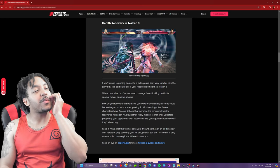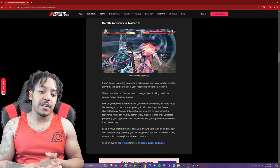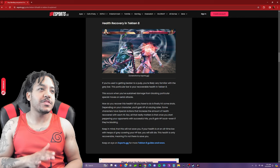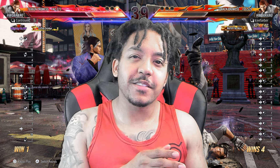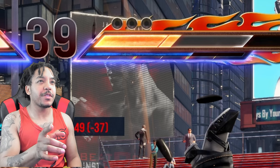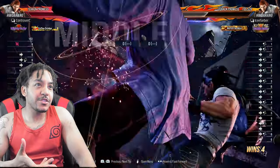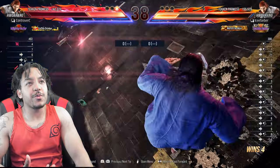Certain moves do interrupt the flow of your recoverable health though. Each character has certain moves that can interrupt that recoverable health pool. If you are hit by one, an example of that type of move is the rage art — when the rage art is used, it deletes that recoverable health completely. I have an example here: you can see the recoverable health my opponent has, and we're going to go ahead and eliminate it. The rage art is active and you won't see the recoverable health disappear until the end of the rage art.